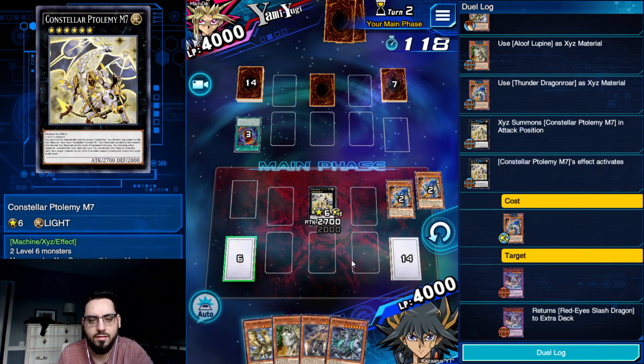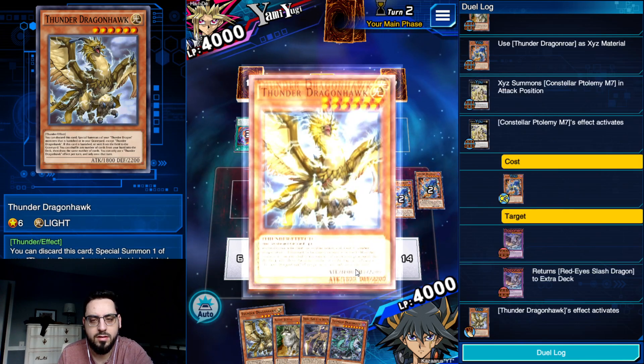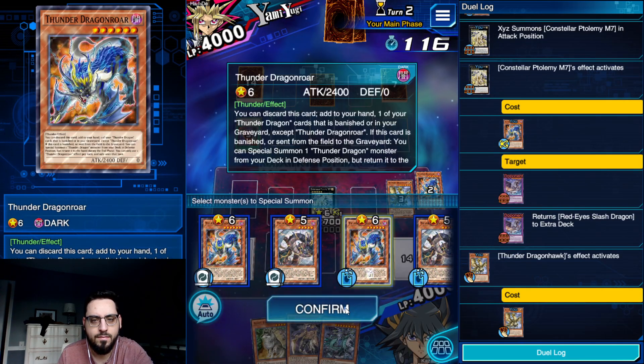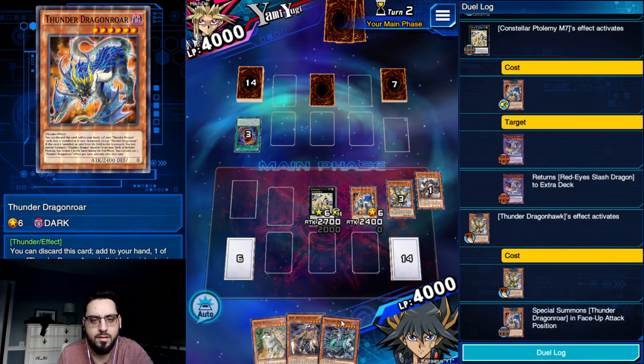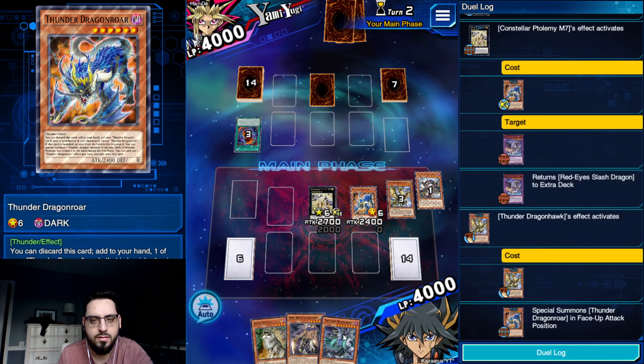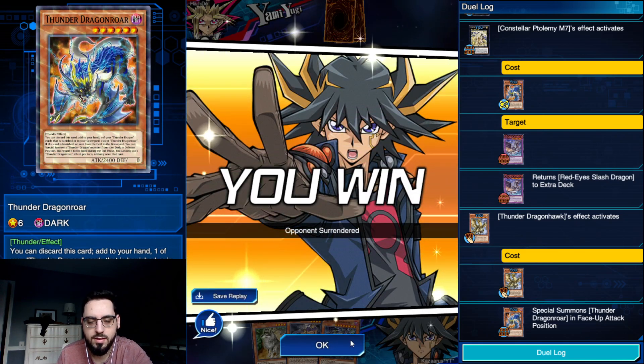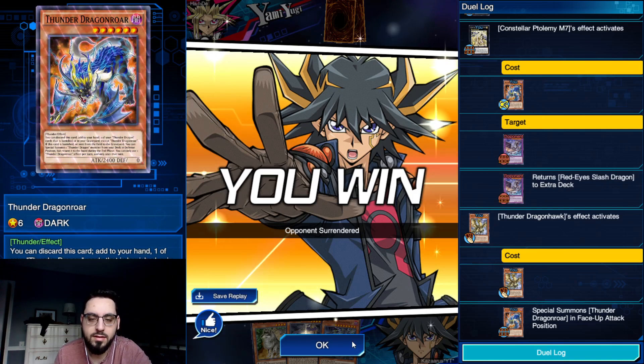Just bounce the Slash. It's fine. Go Hawk, summon the banished Roar, and then summon Duo. And he's going to scoop it up. Cool - nice and easy, nice and simple, nice and swift.